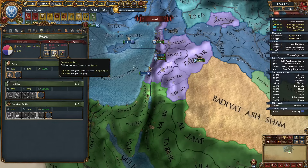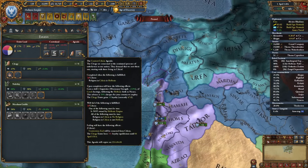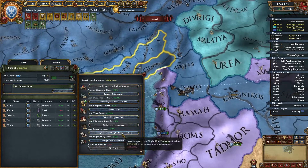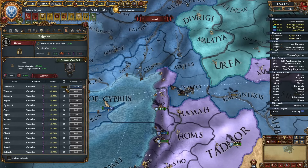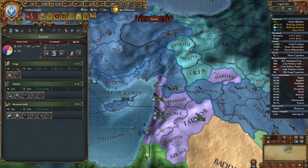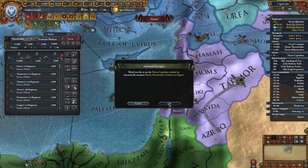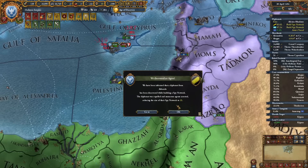Before starting the war I'll summon the diet and go for the clergy option. We need to change Cilicia's religion. I'll get the edict going and after finishing my previous conversion I'll start it. For now we can seize lands — no rebels from clergy which is awesome. We do have some orthodox zealot spawns, so let's take care of that real quick.